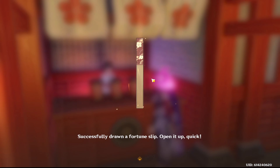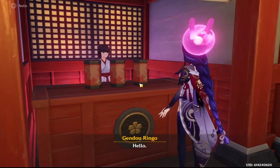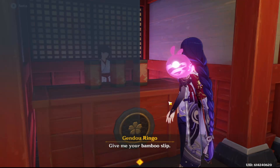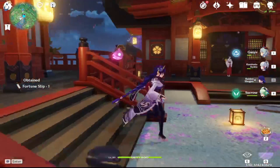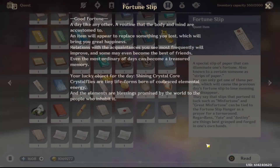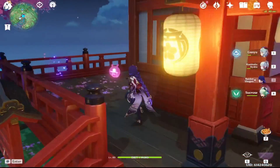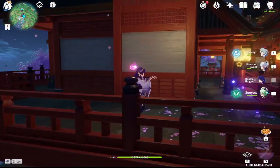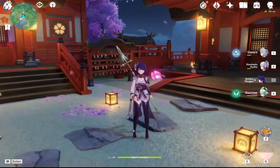Mild spoiler for the storyline — if you haven't seen it, feel free to not pay attention to what I'm about to say. But there's been a little bit of confusion about who the Raiden Shogun actually is. I figured it out. The Raiden Shogun is literally the Raiden Shogun. It's not Baal — well, it is Baal, but it's not Baal. But it's also not Ei. It is the Raiden Shogun. If you know the story, I think you'll understand what I'm saying.